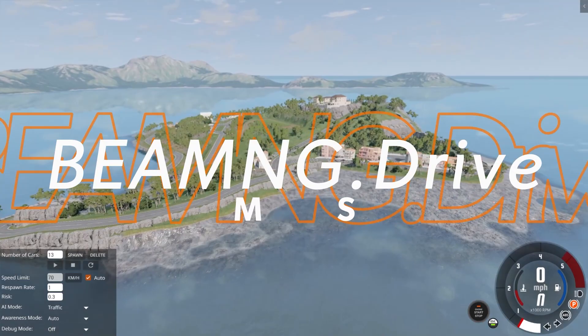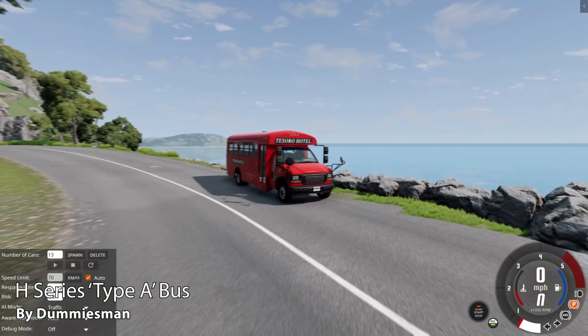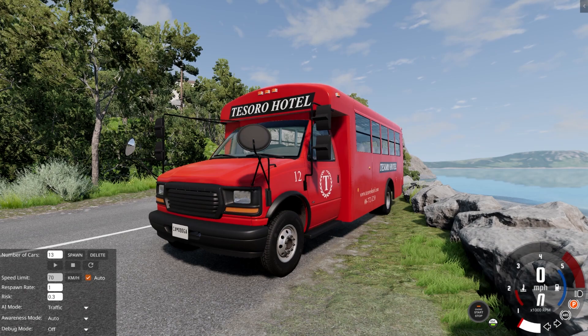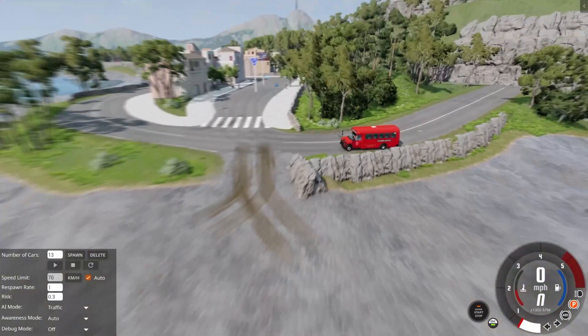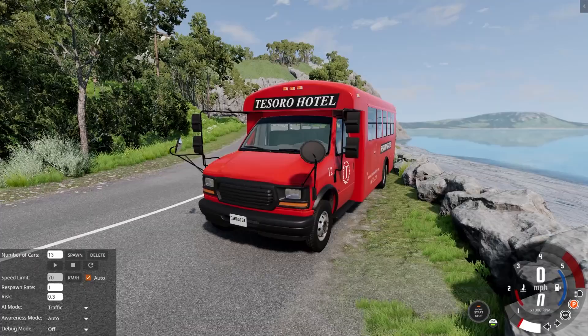Here in BeamNG Drive, and they are both an absolute treat. First we're going to start off with the new bus mod — the H series — so essentially it's the van but it's been converted over to a bus. I can't tell you how long I've waited for a bus mod like this size. It's awesome — it fits perfect with the map we're checking out here today. There's a school variant, a hotel one, and an airport shuttle.